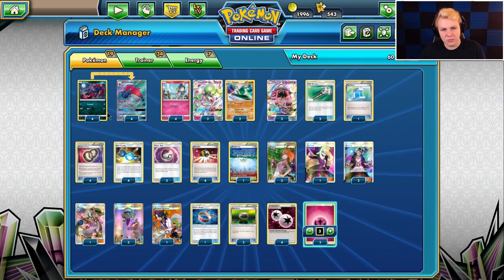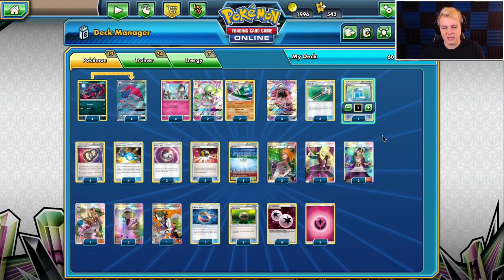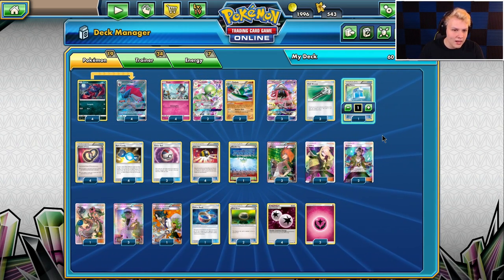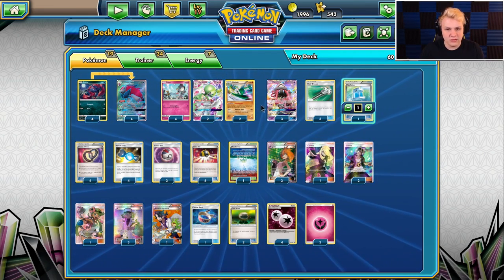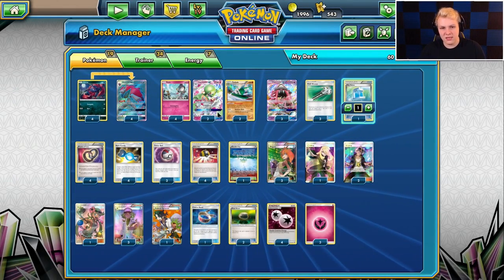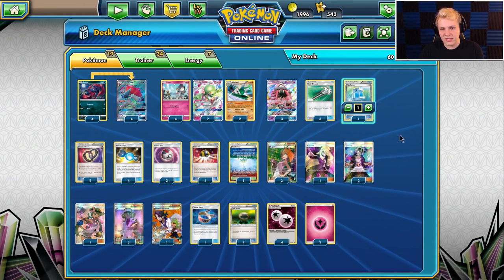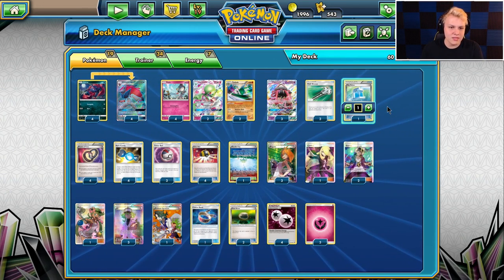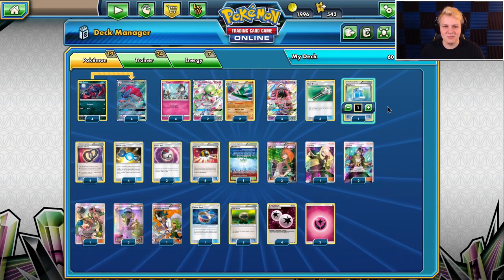You might notice I don't play the Mew EX. The Buzzwole matchup is already so tough even with the Mew EX, so I've decided against playing it completely. Although I could see putting it back in — with the way Buzzwole lists run heavy Baby Buzzwole, you can use Gallade early to deal with Baby Buzzwoles and go into Mew when you need it for bigger Buzzwoles. But even adding the Mew doesn't increase win percentage by that much.